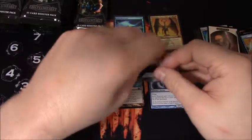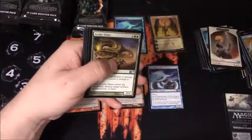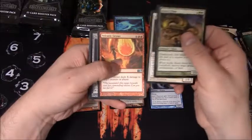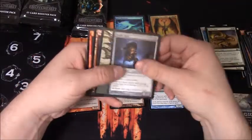You should usually get four to six mythics per box. And a Stuffy Doll - that's another great rare. And two foil rares.